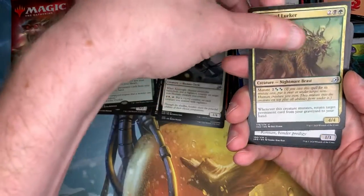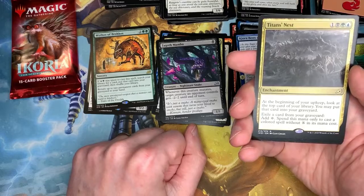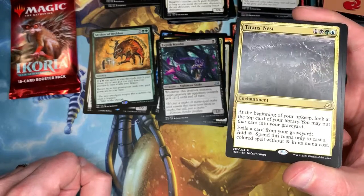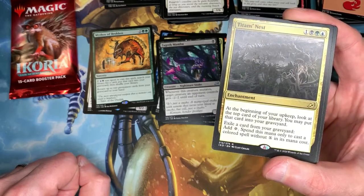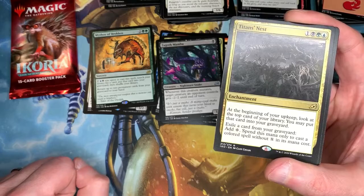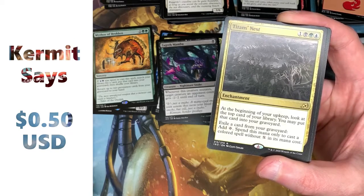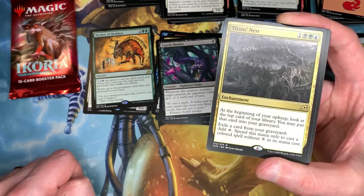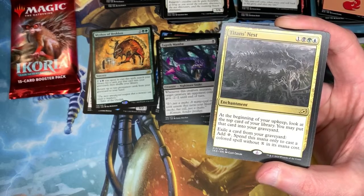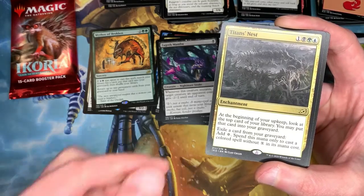Keen Mentor — not a fan of the mentor cycle. I do like the Boneyard Lurker. More Mythos now. A lot of the column experts really liked these cards and called them winners of the set, but as we can see it's not going great. We've got the black Mythos enchantment — I'm crying because I don't like it. At the beginning of your upkeep, look at the top card of your library, put that card into your graveyard, exile a card from your graveyard, and add one generic mana, but spend this mana only to cast colored spells without X in the mana cost.